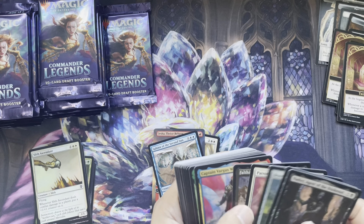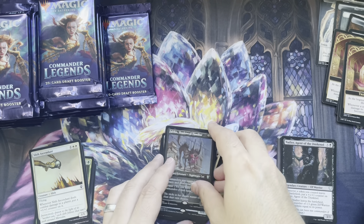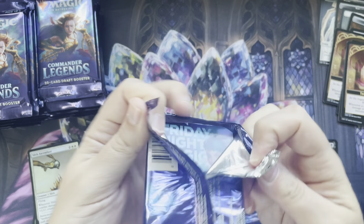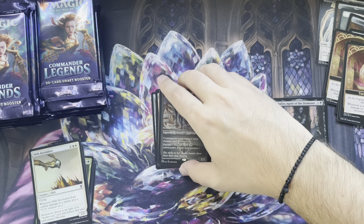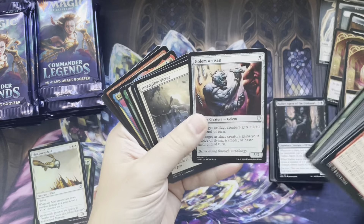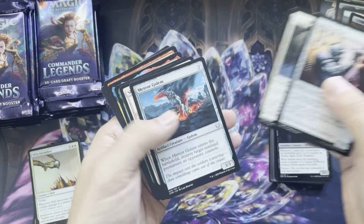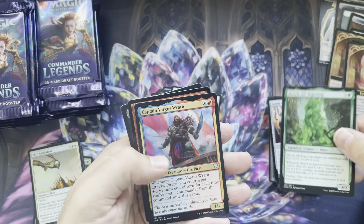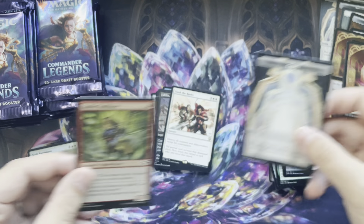Monarch token — I'm gonna put that in that pile there. I like that uncommon treatment. Commons. Uncommons. Rares. Slash of the Ranks. Slurk all ingested. Captain Vargas again. Goblin Trailblazers are foil.